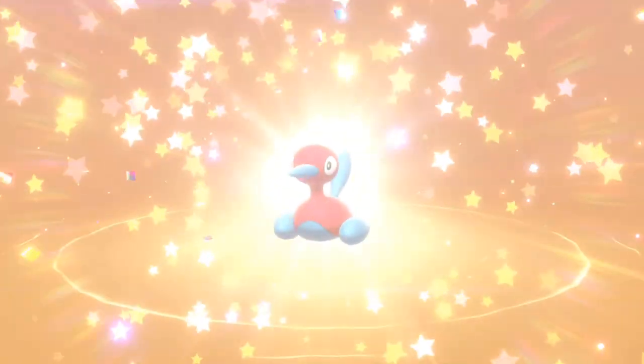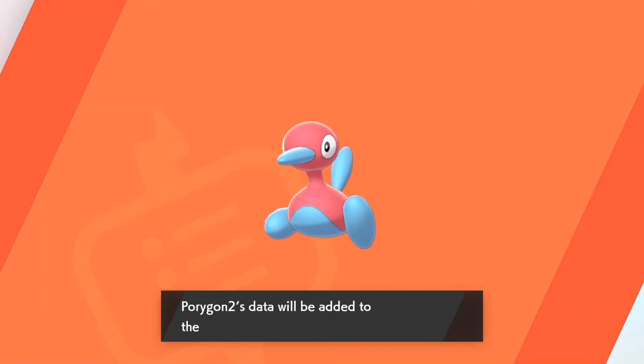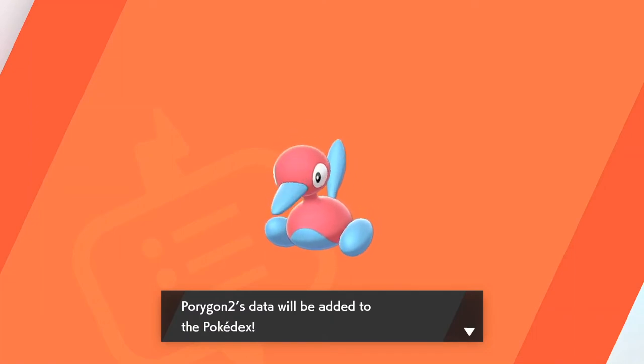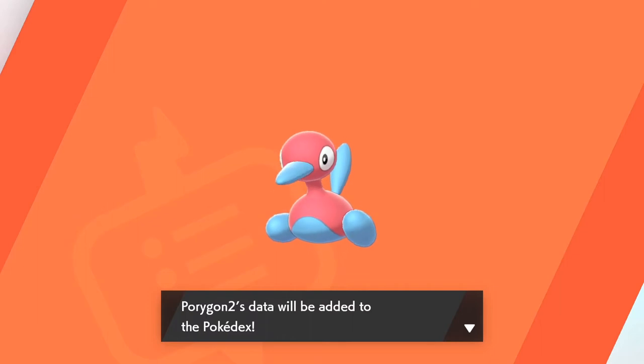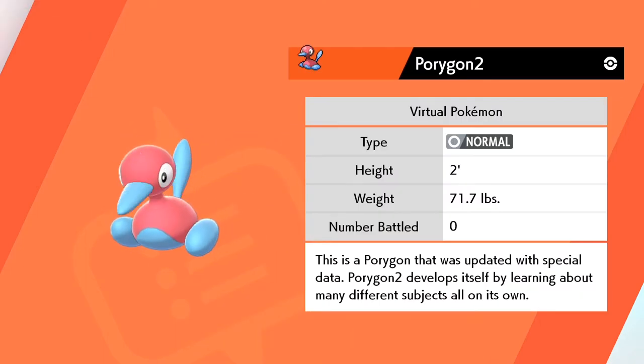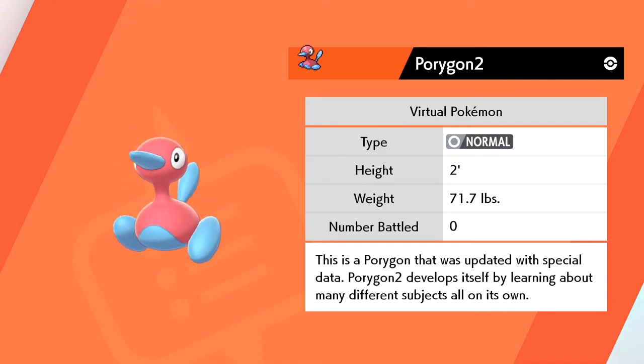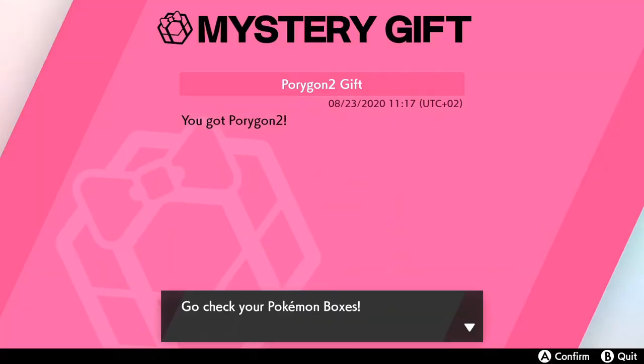Porygon 2 is kind of a hassle to get — you have to get Porygon, a specific item, and then trade with that item to evolve Porygon into Porygon 2. The same applies to Porygon Z. This is basically giving fans who are unable to do that a free Porygon 2. As you can see, Porygon 2 will be added to the Pokédex — this is my first one for the DLC, since Porygon is one of the Pokémon added via the DLC, not the base game.